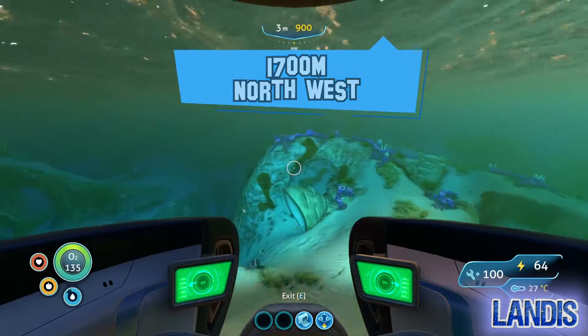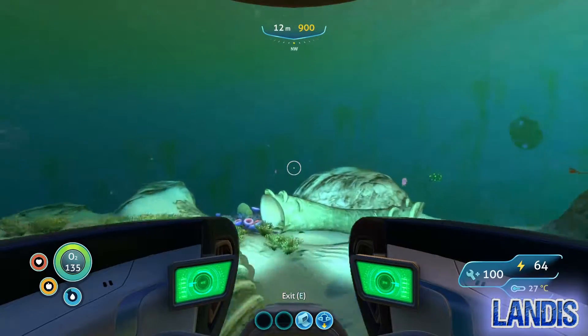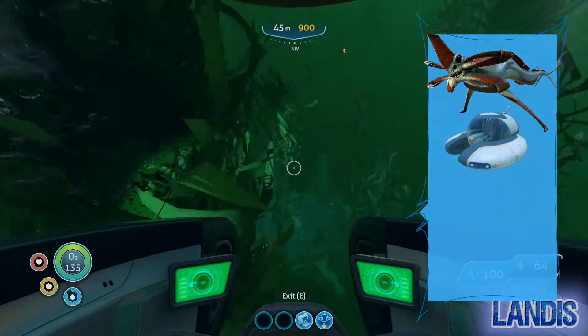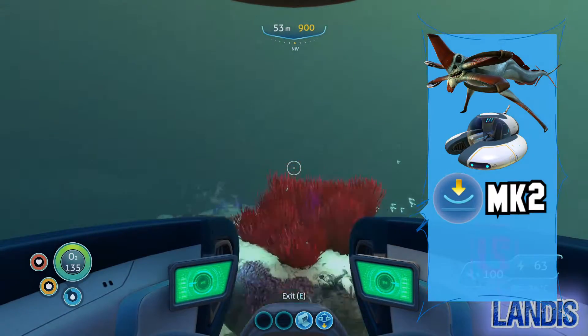We will be heading to the dunes, and the location of this alien sanctuary is directly underneath a Reaper Leviathan's patrol zone. We'll need a Seamoth with the depth module mk2 and one purple tablet.